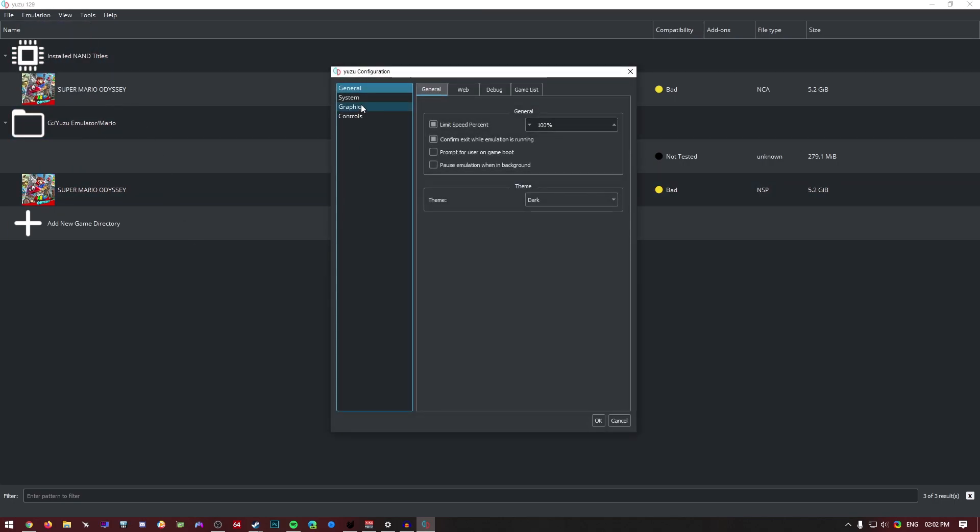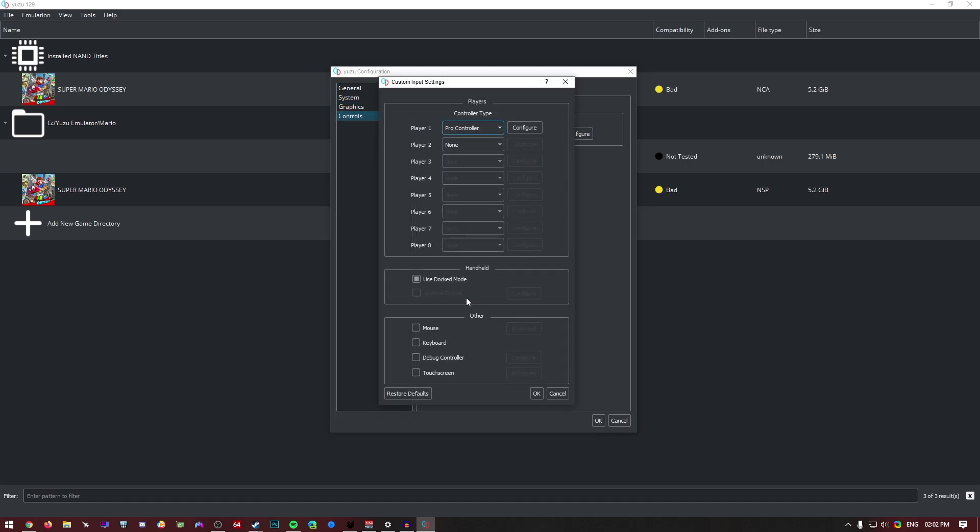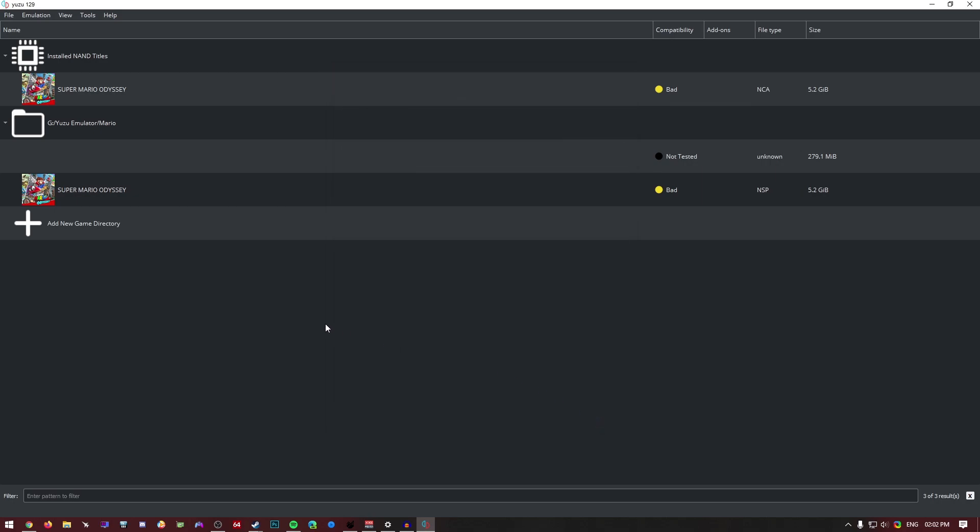These are the settings I'm going to be using. I've got shader cache on, asynchronous GPU emulation on, going on a native 720p, and for controls we're on top mode here, which means a high resolution.